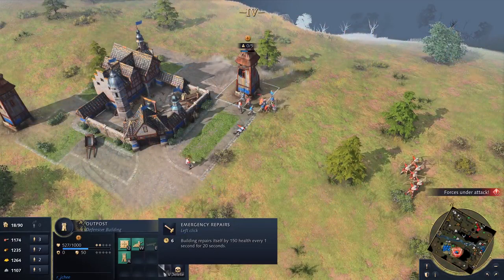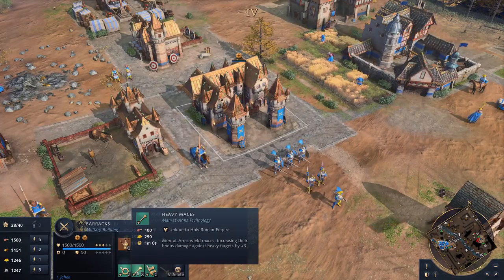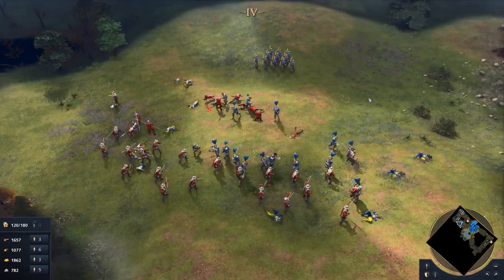can easily change the outcome of battle. As the Holy Roman Empire progresses through the ages, they gain access to several unique upgrades improving their melee and ranged infantry units. These benefits range from increased speed to additional armour, all in the service of improving raw army strength.